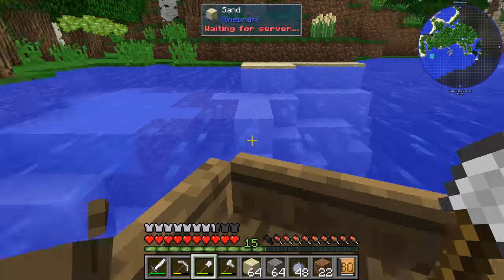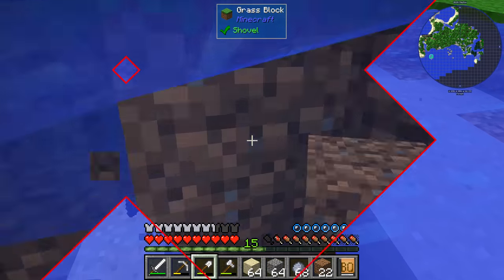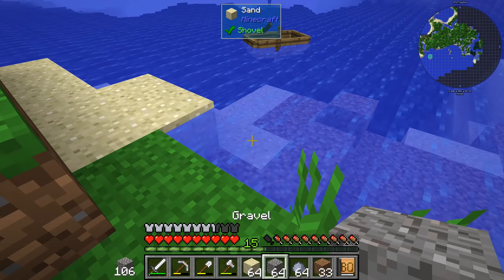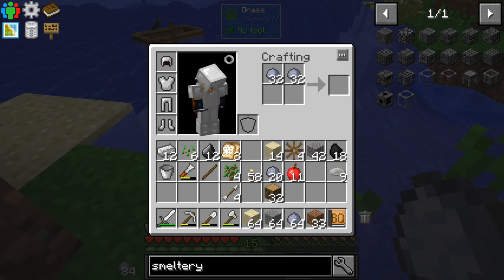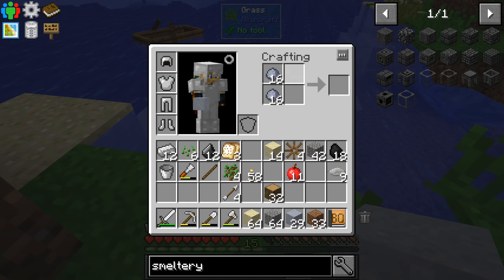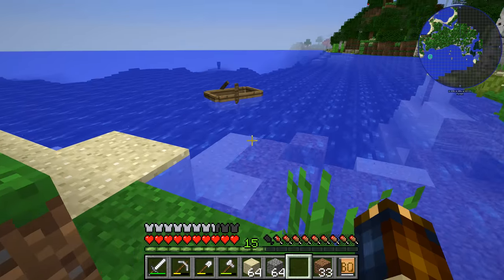We struck gold, and by gold I mean clay. It's actually far more scarce than I would have thought. All right, awesome. So now I have 78 sand, 106 gravel, and 148 clay. So we can convert all of these into block form. There we go, 37 blocks. Still have a ways to go, don't we? Get a stack of those, that would be good.